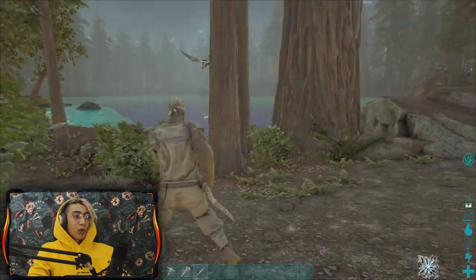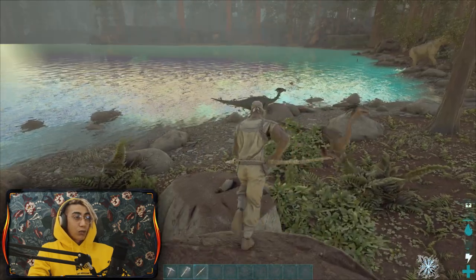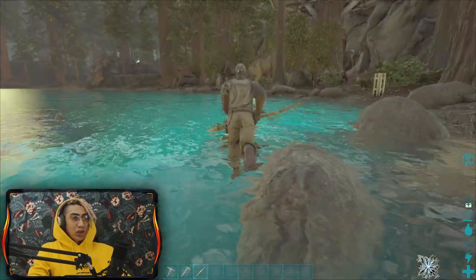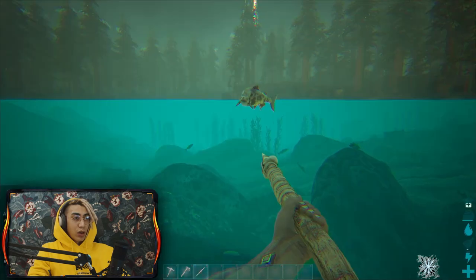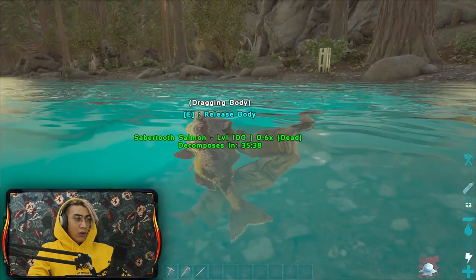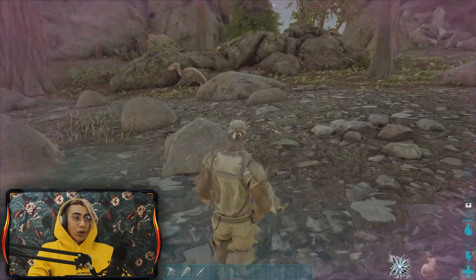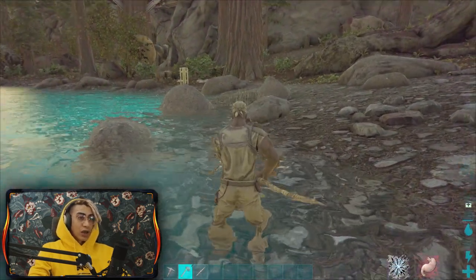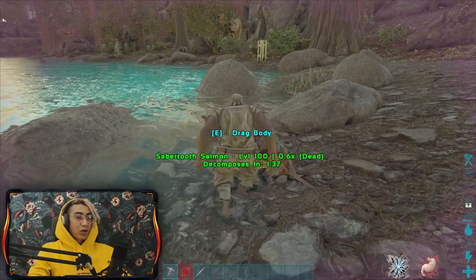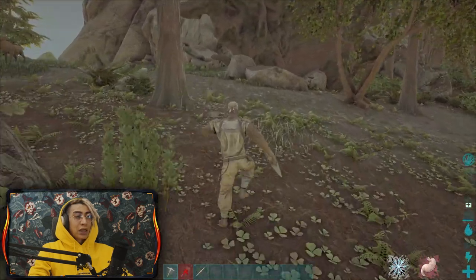Right now I'm in the redwood biome, which is definitely not the safest - not where you want to be. Try to spawn somewhere by the beach. There's a dead fish here - a dead salmon - but it didn't give us any hide, which is what we actually need. That's a terror bird over there - definitely don't want to be around that because they're pretty aggressive. We tried harvesting the fish but the hatchet broke - it only gave us fish meat, not hide.